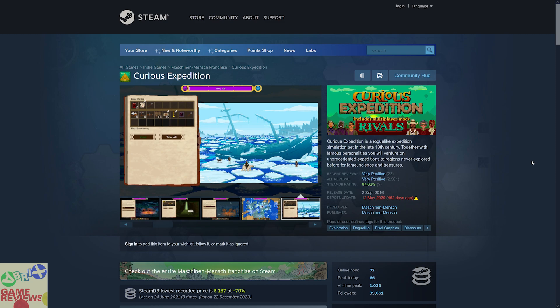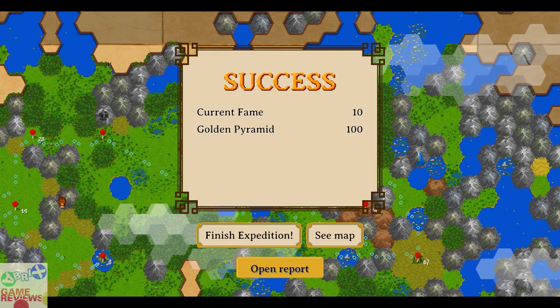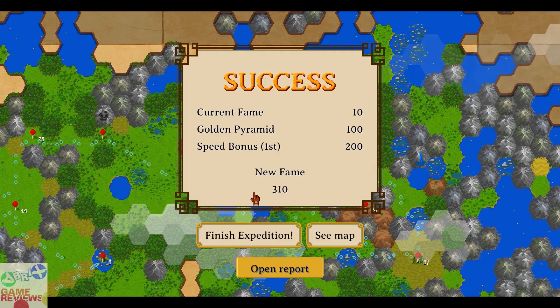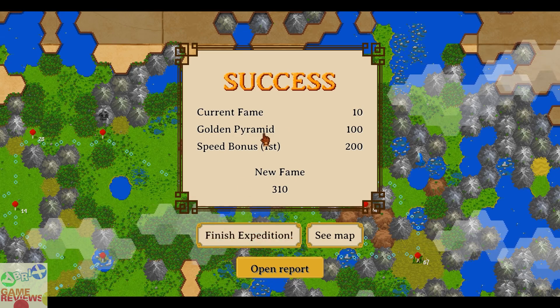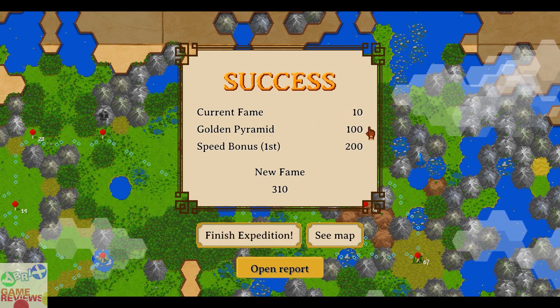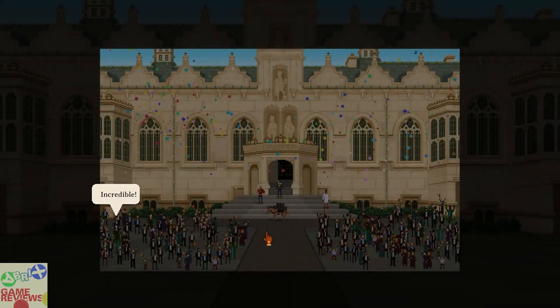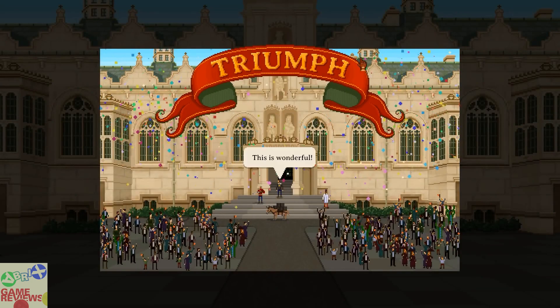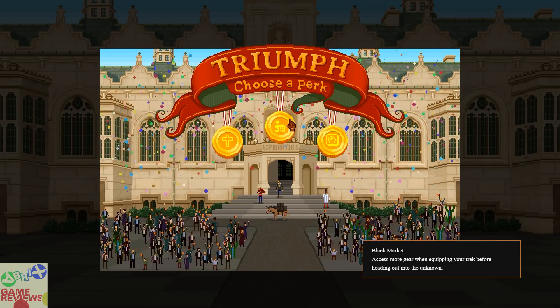The first game in the BTA tier is Curious Expedition, which is an exploration roguelike pixel graphic game that has very positive reviews on Steam and does include Steam trading cards. The lowest price has been around two dollars in India, back in December 2020. If you are going to get this within a bundle of ten dollars then you will likely enjoy it. The game is actually good and you can play and enjoy it with friends as well.